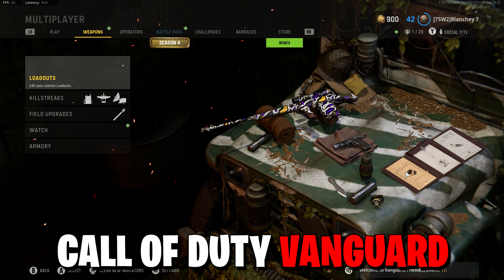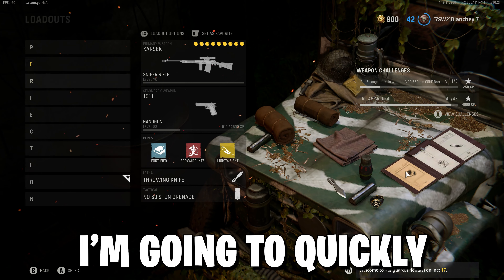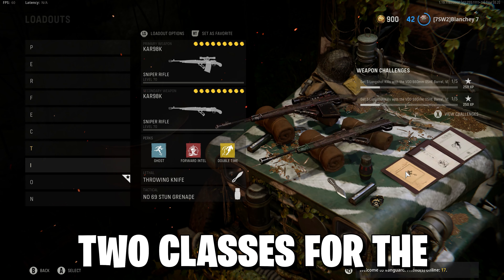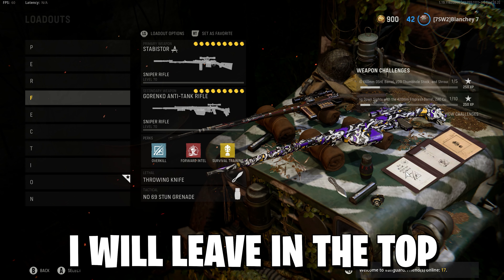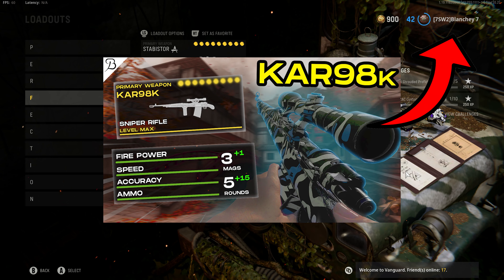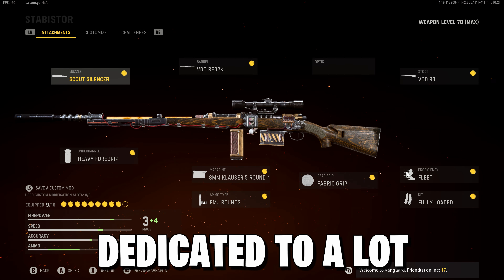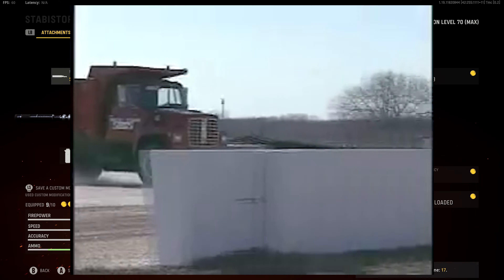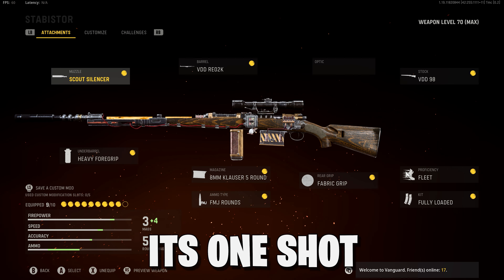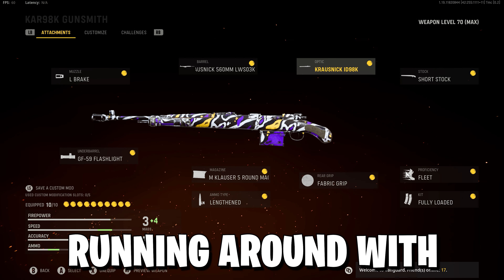Now let's get straight into the first stage. Sniping in Call of Duty Vanguard is a fine line between speed and enough damage to one-shot kill. For you noobs I'm going to quickly show you two classes for the CAR 98K that I would recommend. Here is the first CAR 98K — this build is dedicated to a lot more damage over speed. You will find the aim-down-sight speed is very slow, but this gun hits like a truck. It's a one-shot from the knees up.